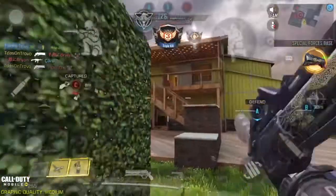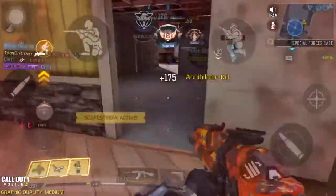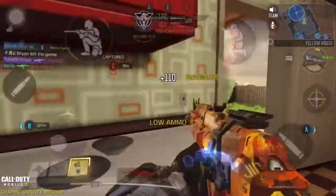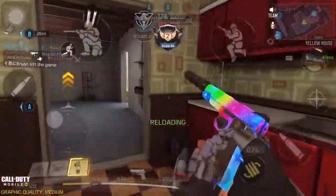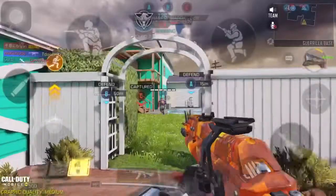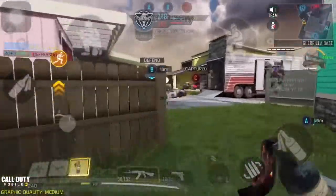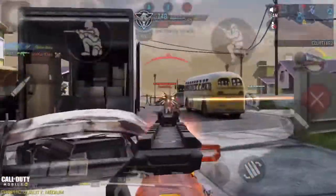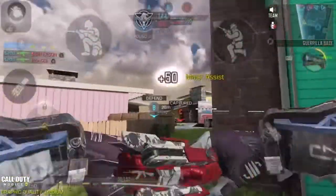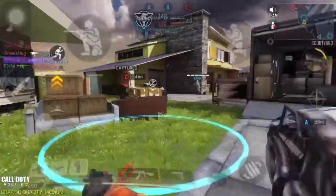UAV online. UAV recon is standing by. Friendly shock RC is coming. We're almost there, keep it up. Friendly airstrike incoming. Friendly shock RC has been destroyed. UAV online. Be careful — bulletproof. Friendly shock RC is coming. Predator missile inbound. Friendly shock RC is coming. Down, need backup. Friendly molotov out.